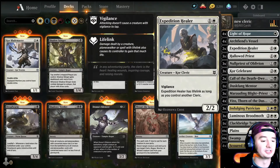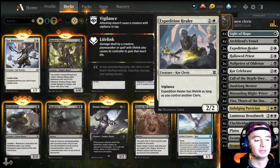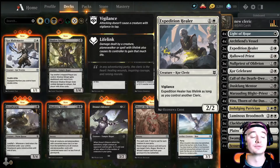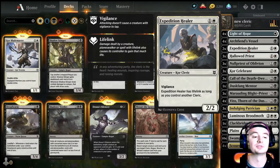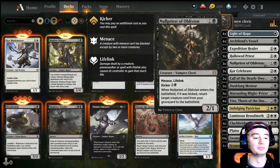The first one is Expedition Healer. It's really only a 2-drop for 2/2, but it does have Vigilance, and as long as you control another Cleric, you now have Lifelink. So the Vigilance is really useful, as well as the Lifelink, since most of the creatures in this deck are in fact Clerics.